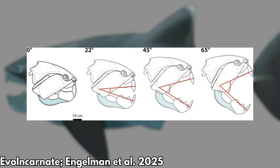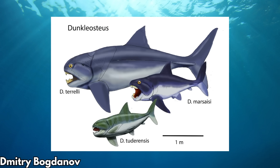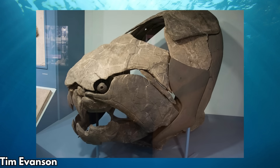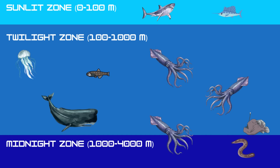A new study found that Dunkleosteus could open its jaws 65 to 70 degrees, giving it a menacing gape and letting it bite into fairly large prey. It likely lived as an open-water apex predator, using high bursts of speed to attack other placoderms from behind and rip them to pieces. A 2010 paper found its native environment ranged from 30 to 100 meters deep, giving a good estimate for the Subnautica biomes it would gravitate towards.